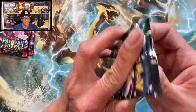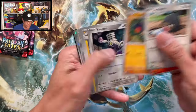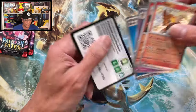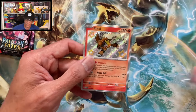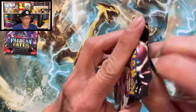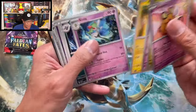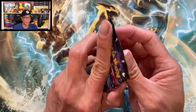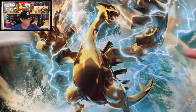Three packs left of Paldean Fates — let's go! I think this is a brand new hit — Ante shiny Ante has been pulled! Look at this shiny card, very nice. Sleeve it up. Two packs left — can we pull another SIR? Nothing for this one. All right, last pack magic for the Paldean Fates tin. Last pack magic — let's do the card trick.